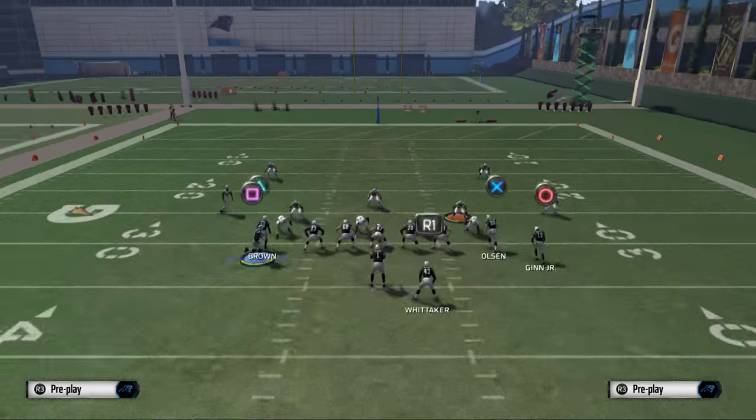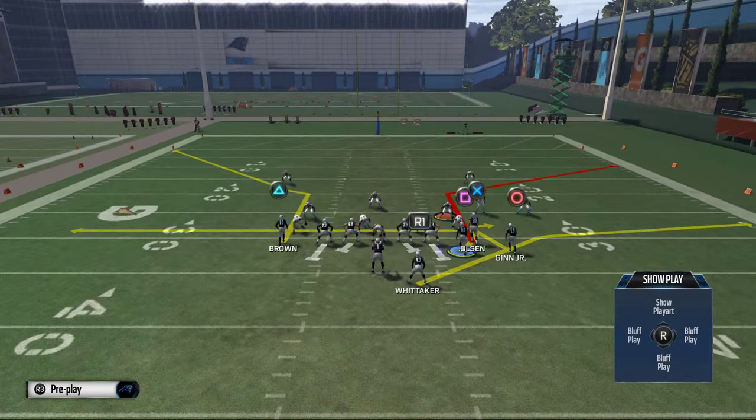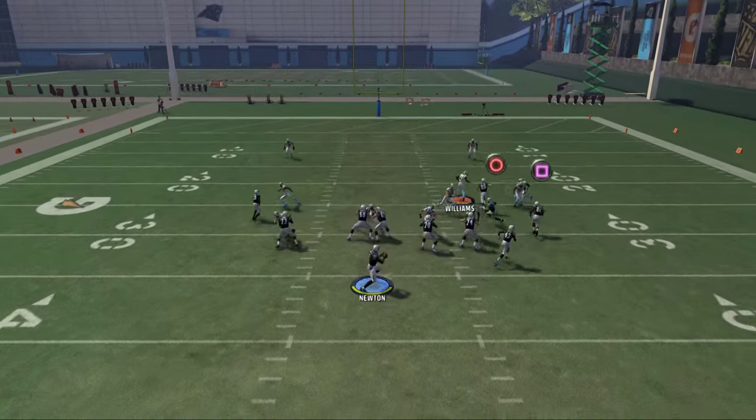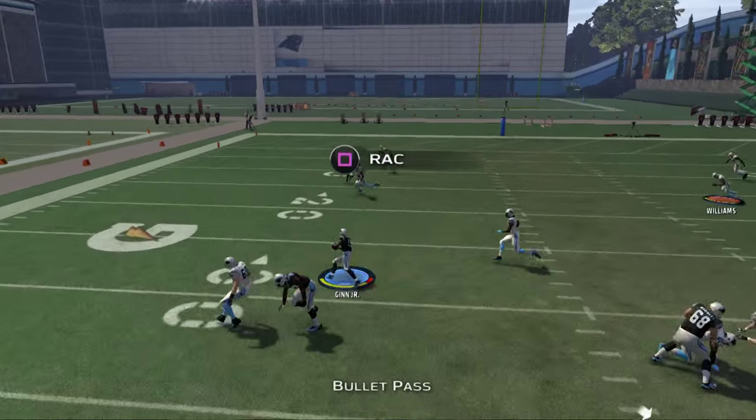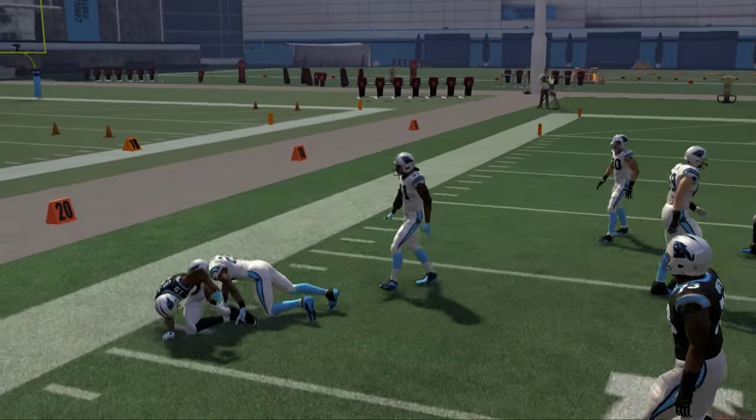We're going to take Kotcher and motion him to the right side of the screen. Then we're going to take Teddy Ginn and put him on a drag. Against two-man press, he's going to get wide open with the crossing pattern and be able to really do some damage, as you can see.